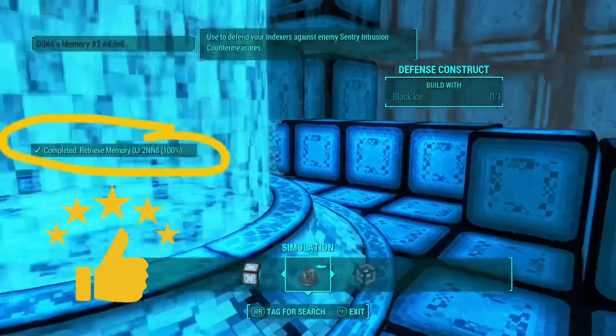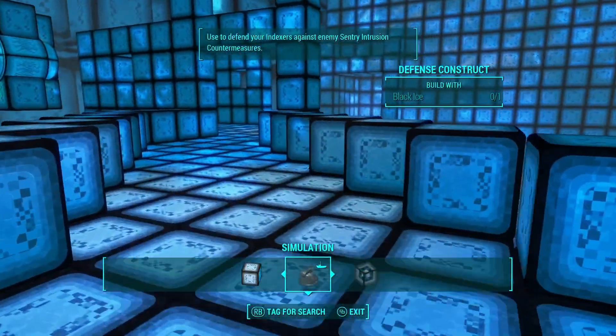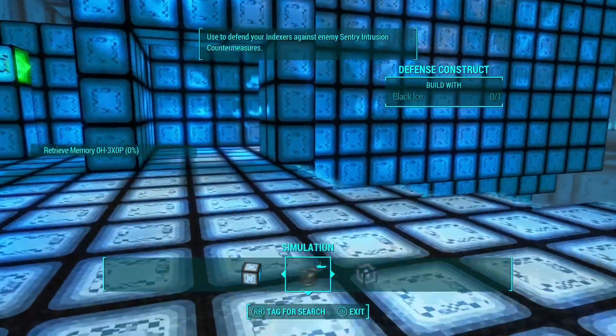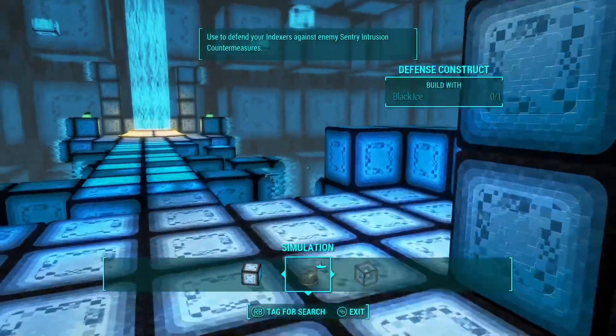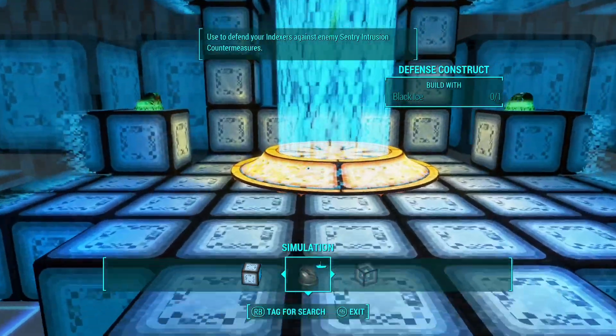And look at that — we got 100% of the memories. Alright, so that's the end of memory two. We're going to go to the golden cylindrical thing, which should be blue now. It's blue with the little gold platform — we're going to go and hit that and get out of here. And that'll finish memory number two.